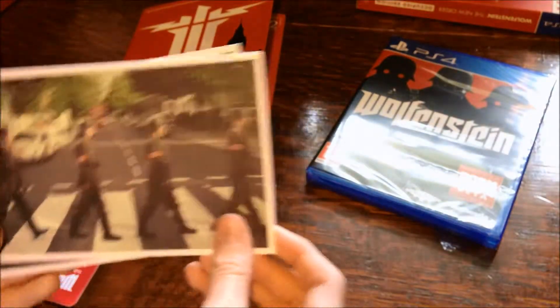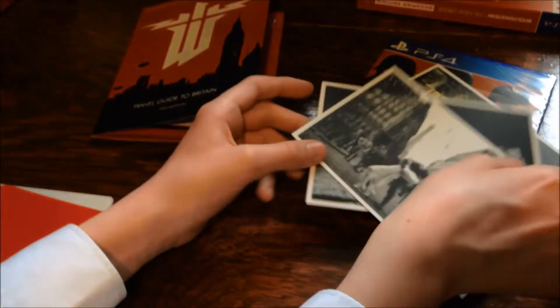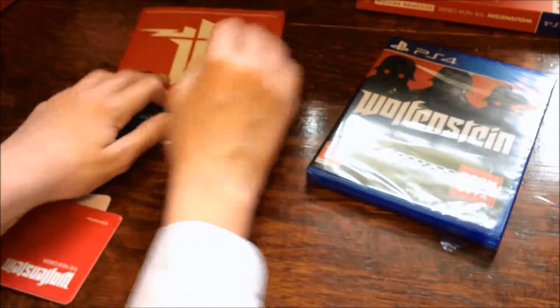We've got this one, and an upside-down one — oh look, Nazis on the moon! I think that's quite cool, I like that one. And a Nazi kissing a woman in front of the Eiffel Tower. They're really cool — again, spin-offs of real postcards. I'm just going to tuck those in there.